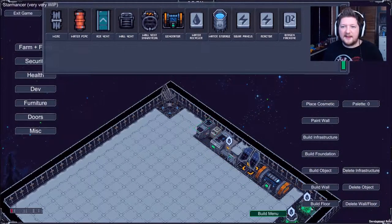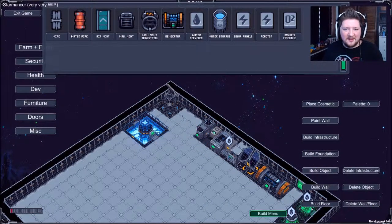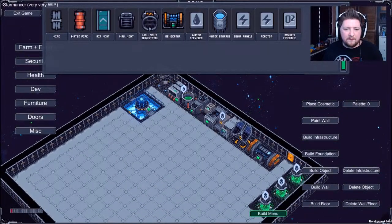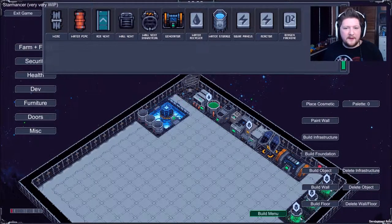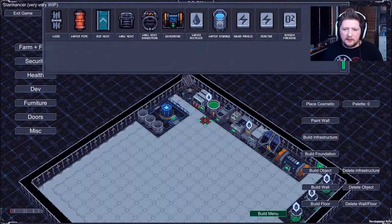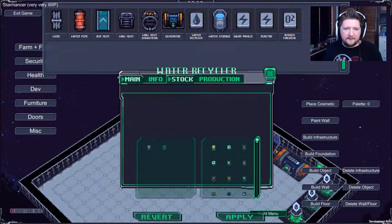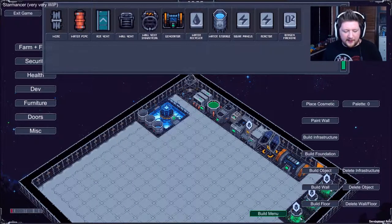We've got an oxygen machine - let's stick that there as well. A reactor, why not. I don't know what any of this stuff does. Water recycler - that can fit there perfectly. Let's get some water storage as well. Do I need to get some water pipes? Yeah, let's connect those water pipes. They've turned blue now so I assume they're connected. I'm not going to question where the water is coming from, but I can see that water is filling up.